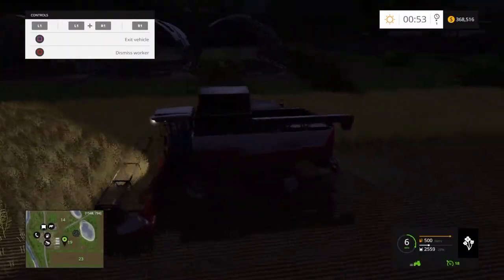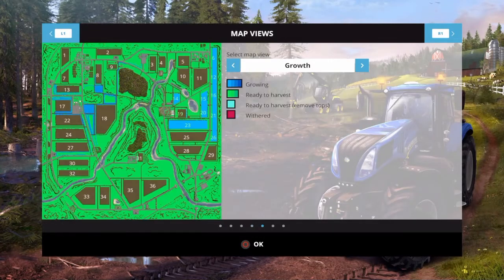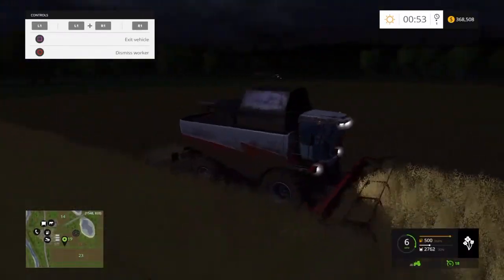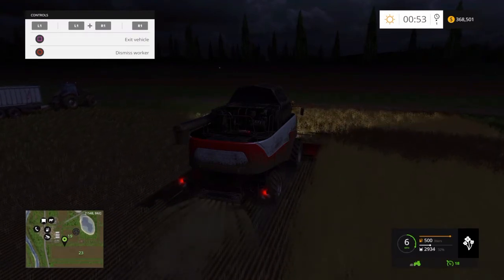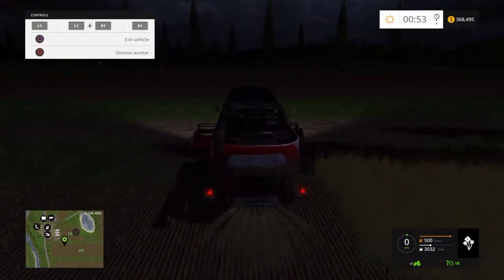We're back here on the map. If we have a quick look at what's going on — since I last left you, we have harvested all of field 23, 26, 21, 6, 12 and 6 have been harvested and replanted. 12, 20 and 15 have also been harvested and replanted. We've got 19 which we are just about to finish and starting the planting of that as well. The harvester is down to its last three passes here.